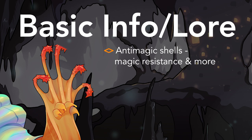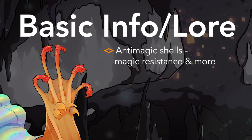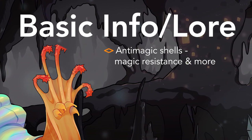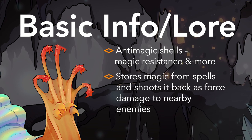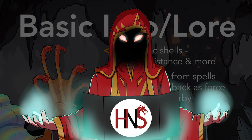A flail snail shell has anti-magic properties, granting advantage on saving throws against spells and imposing disadvantage on spell attacks made against it. On top of this, it can store spell damage and reflect a part of it back against its opponents.